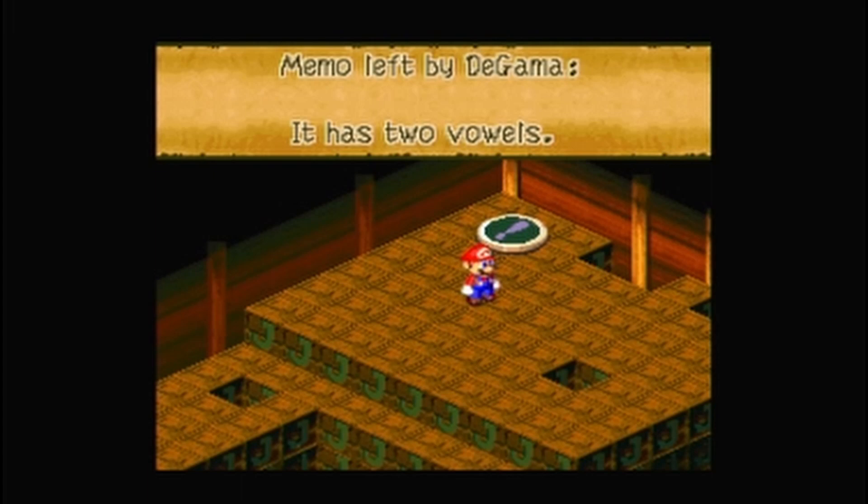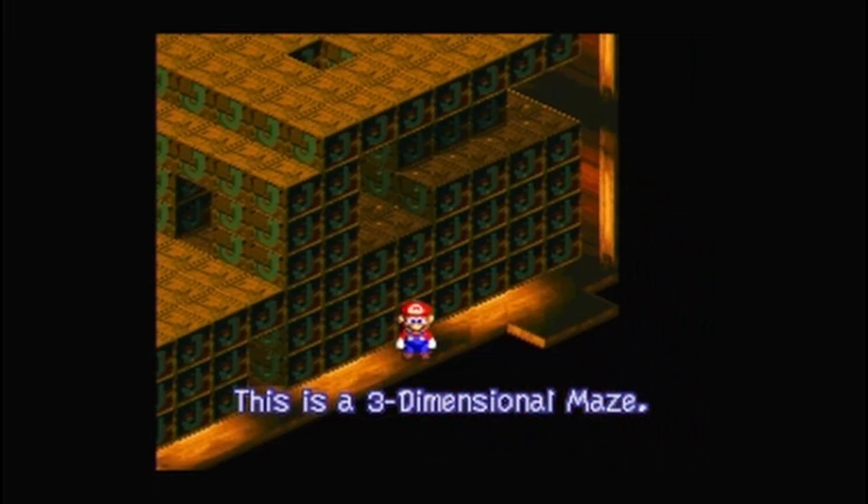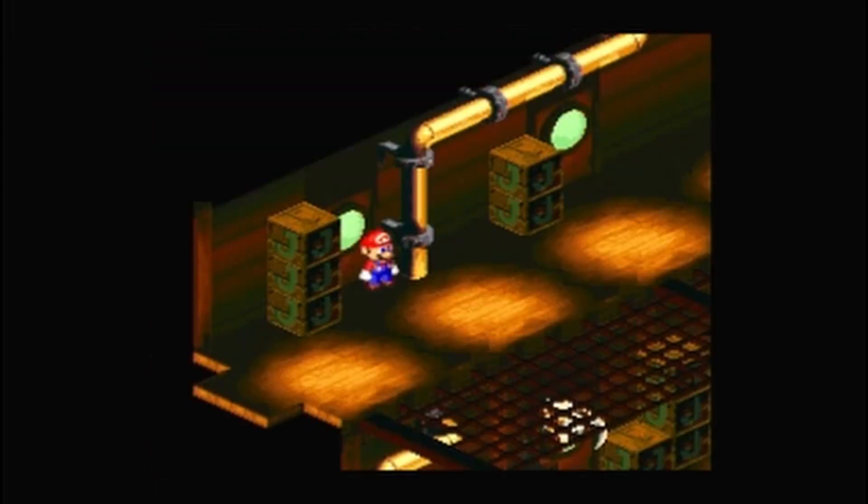Memo left by Digamma — it has two vowels. Alright, we're done with the dimensional maze. It's so annoying.